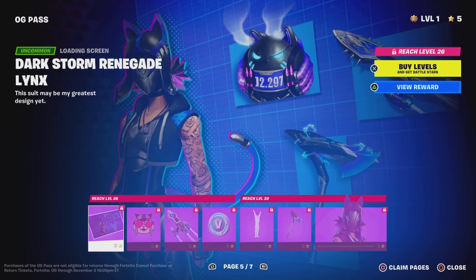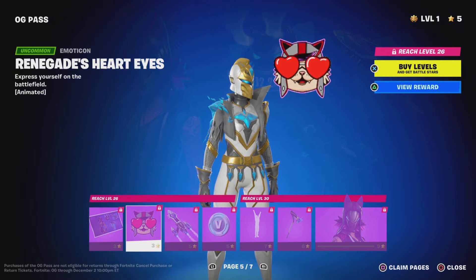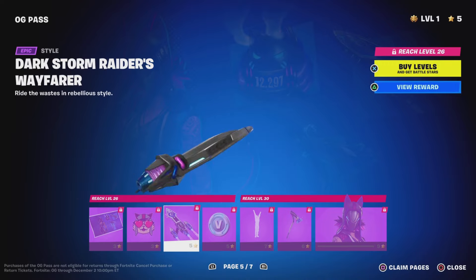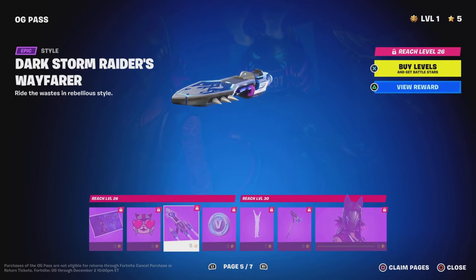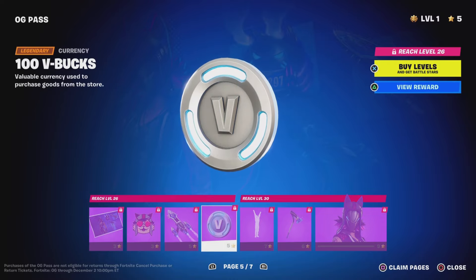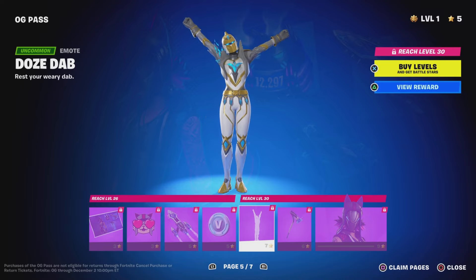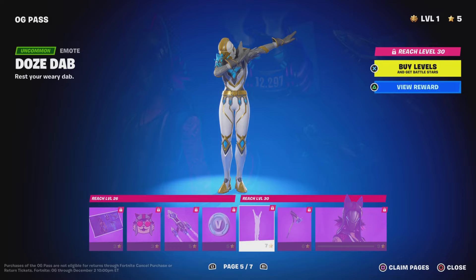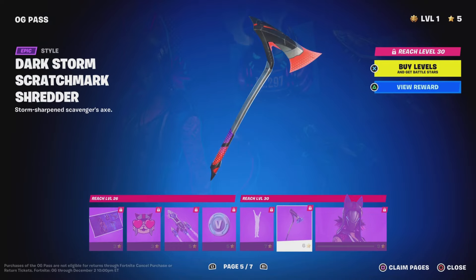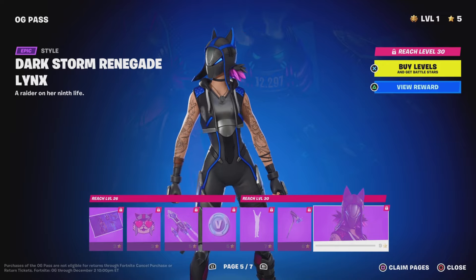We then get a loading screen, a stick hat, the best glider, V-Bucks, an emote — it's literally a dab — a pickaxe, and the upgraded skin. I literally love this style.